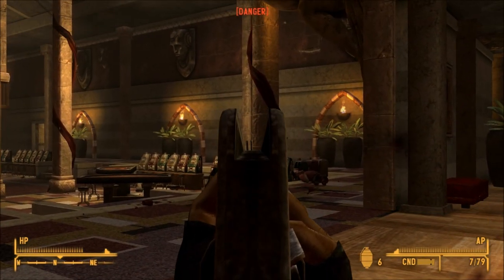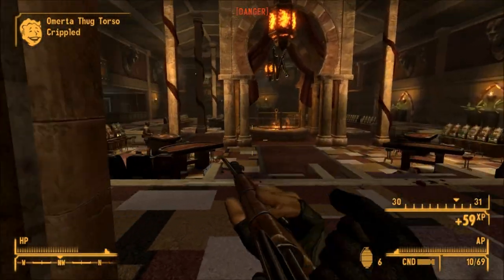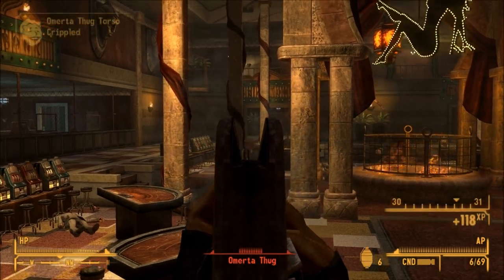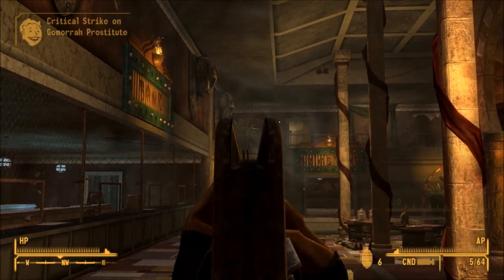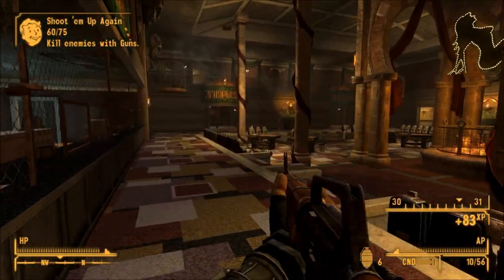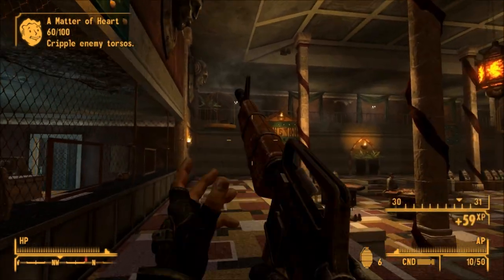It might seem a little weird using the rifle at first, but once you get used to it, this thing is actually really awesome. In terms of in-game performance, the rifle has a very decent rate of fire, relatively low spread, respectable AP cost, and high damage that can be raised considerably with the Grunt perk. The damage is even slightly higher than this machine loaded with regular .308 rounds if Grunt is taken, but the Survivalist Rifle shoots almost twice as fast and far more accurately.